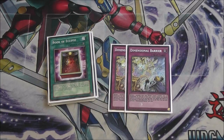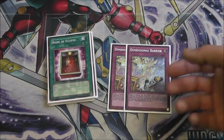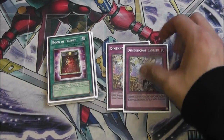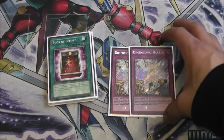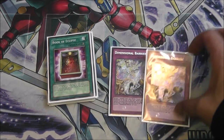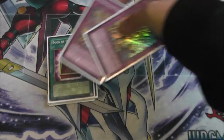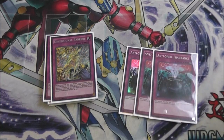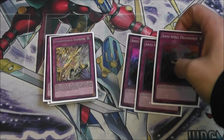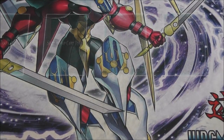I upped it to two D-Barriers this time — I only side this going first. I like it against Metalfoes and against ABCs, and in the mirror match: you call XYZ there, or I used it against a crazy Yang Zing Speedroid deck in round two and won game three by flipping it and calling Synchros. This card impressed me — I was having doubts but it came through. Then three Anti-Spell Fragrance for Blue-Eyes going first and against Pendulums. That's the side deck.